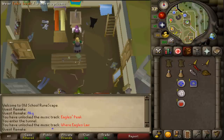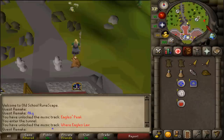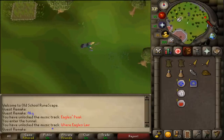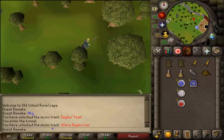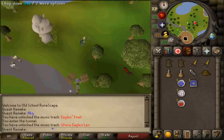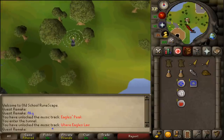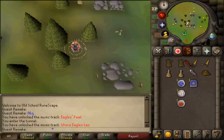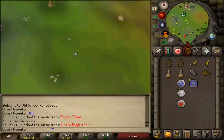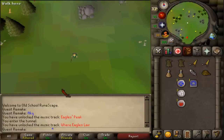Next, use the giant feathers on the vendor and select option 1. Once you have your two eagle capes and fake beards, return to Nicholas in the Eagle's Peak cave.